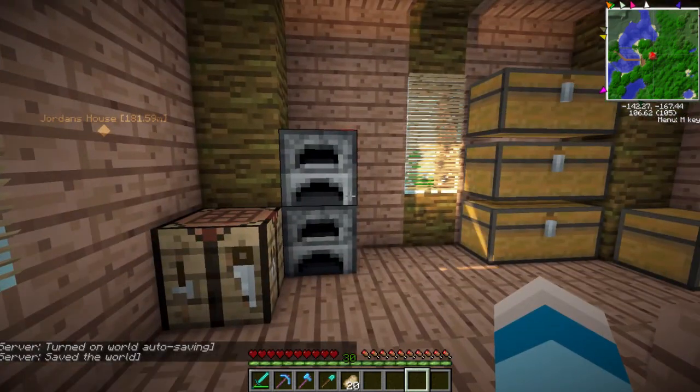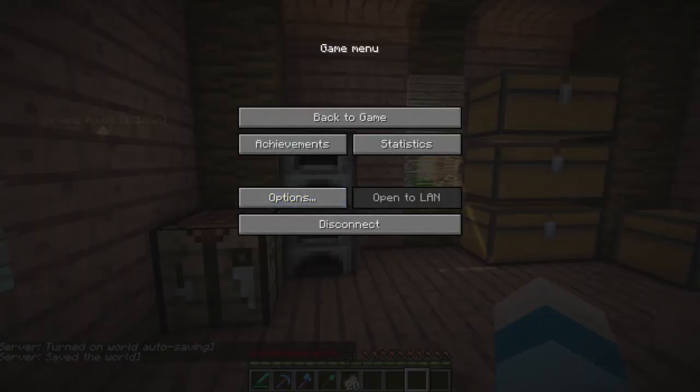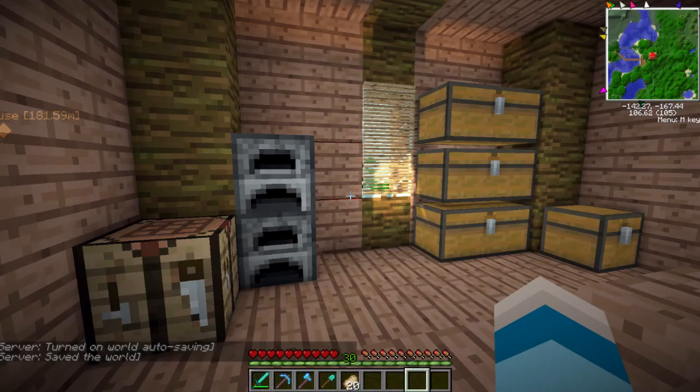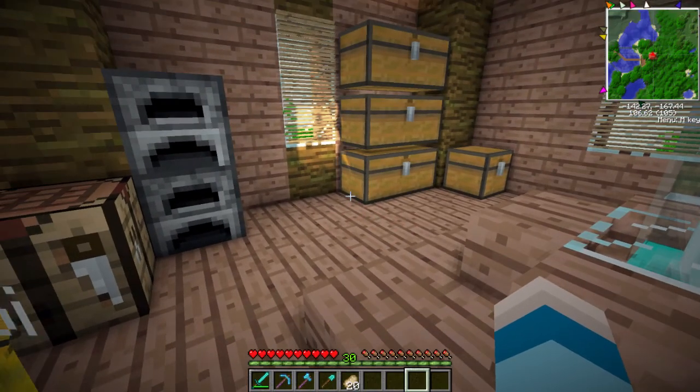Today we're going to make some magical horses. Let me pull up the thing — we are going to make a bat horse, and in order to get a bat horse we need a heart of darkness.